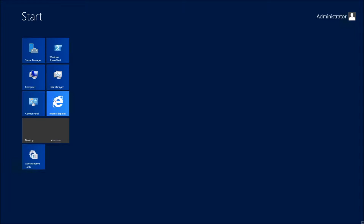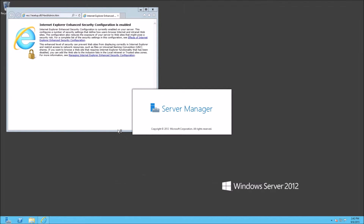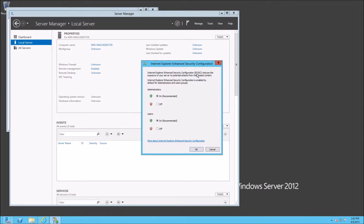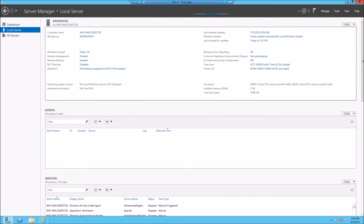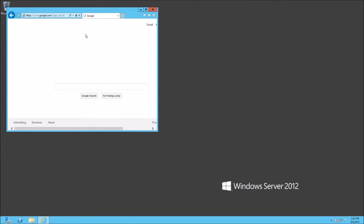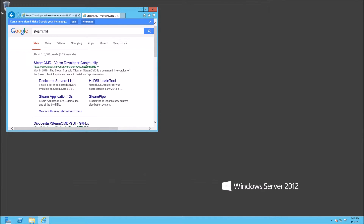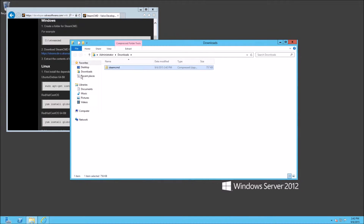First off, you're going to need to download SteamCMD. If you're on a brand new server you're first going to have to turn off IE Enhanced Security if you want to use the internet at all. You can find SteamCMD via the link on the guide, or just go to Google. Click Windows and then go to the download and save that folder. Open the folder — now we've got that in our downloads.